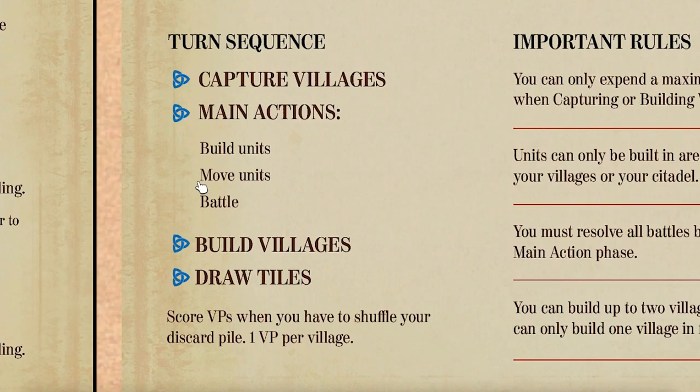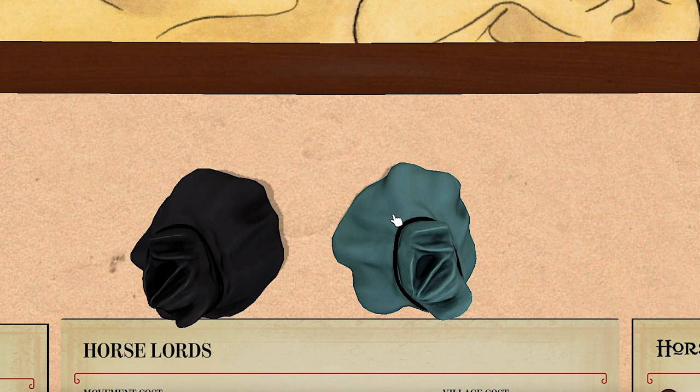Players take turns one at a time. On your turn, you can discard one tile to capture villages where your units are. Then you can mix and match main actions however you want - building units, discarding tiles to move them, and resolving battles where you share a space with enemy units. Then you can discard a tile to build villages in empty spaces. Finally, you draw back up to your hand size, usually six, although the Horse Lords I'm controlling have a hand size of seven.